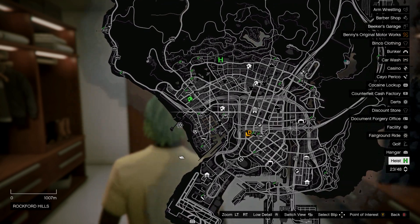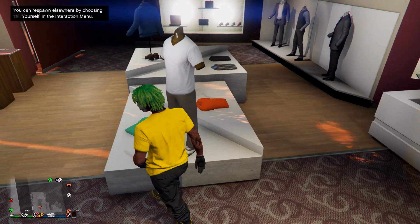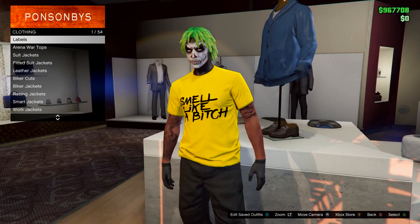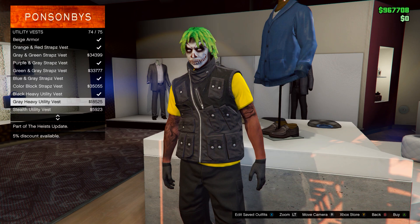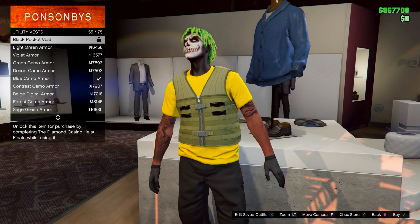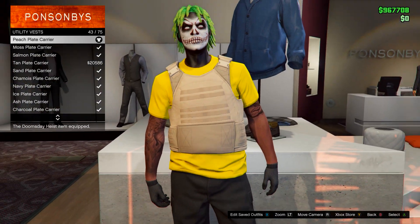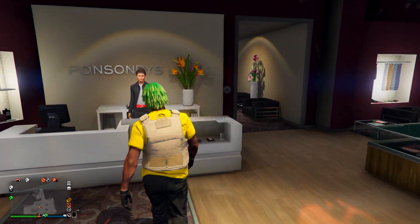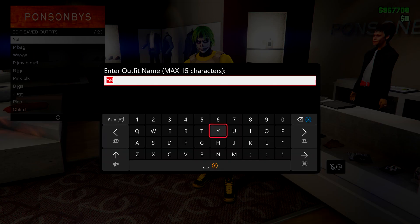After you have it saved, head down to any clothing store. At the clothing store, go onto the tops menu, head down to utility vests, and find number 43 — the peach plate carrier. After you have this, save it to the front counter but make sure you save it in slot number one.